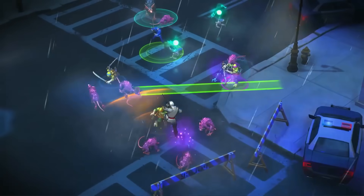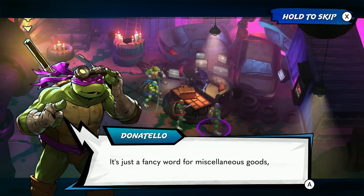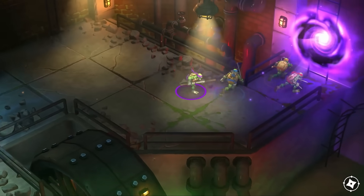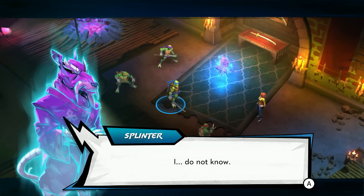In their very first radical roguelike adventure, Leonardo, Raphael, Donatello, and Michelangelo must travel through reality-bending portals to rescue their kidnapped master, Splinter.